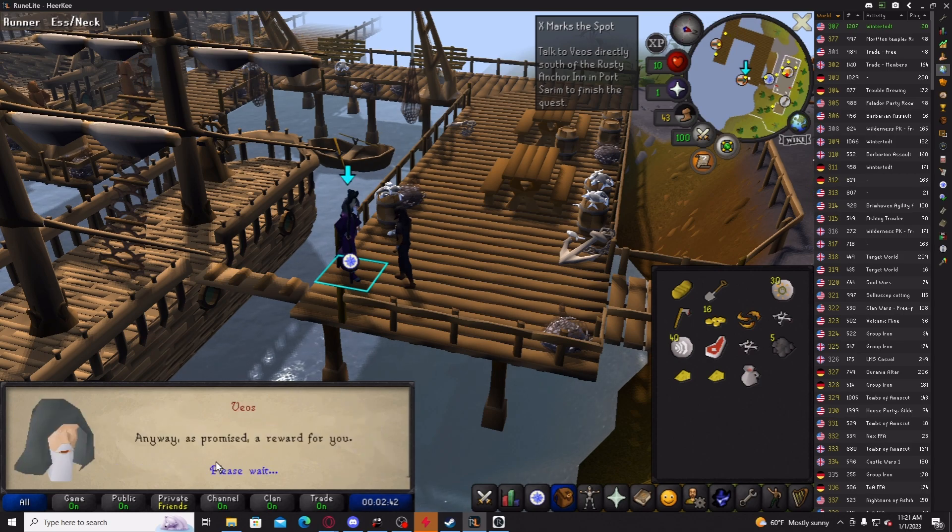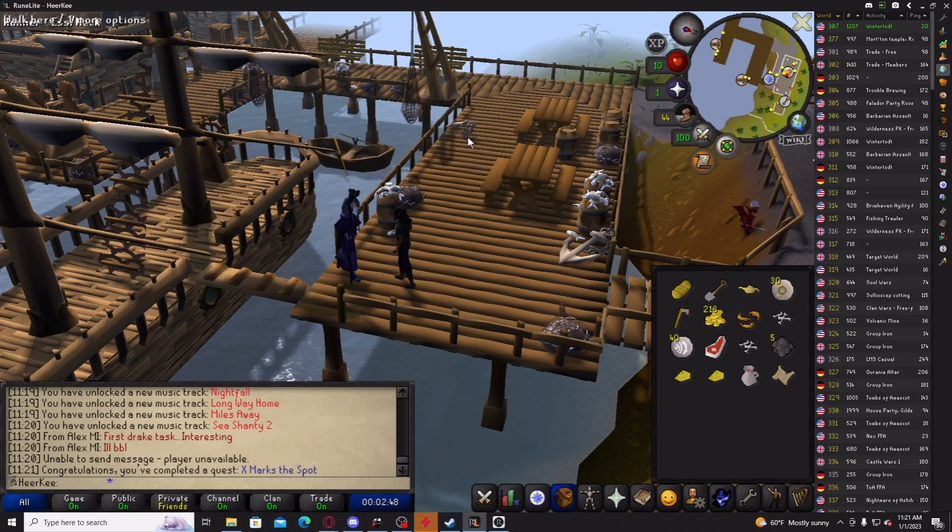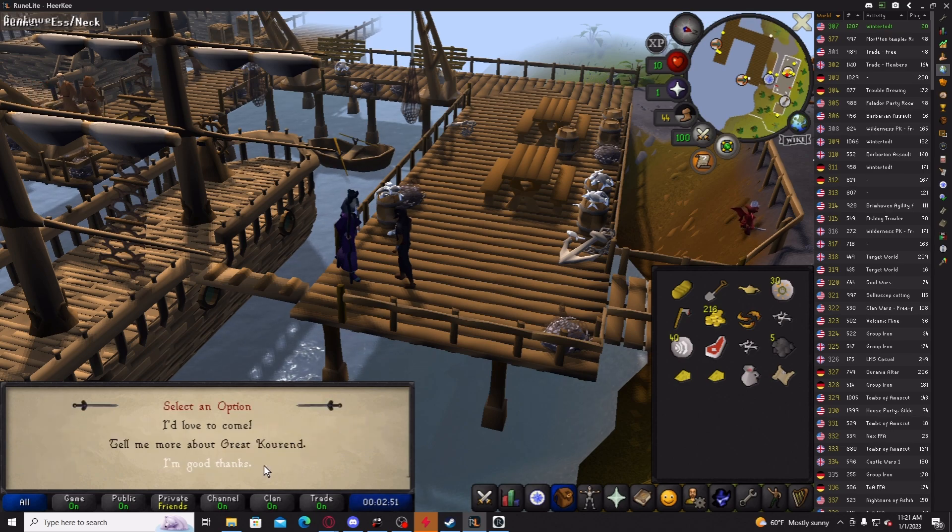As soon as I'm done talking to him, I should be done with X Marks the Spot. The guy says don't use the lamp yet. So I got one quest point, an antique lamp, 200 coins, and a beginner clue scroll. I doubt I'm gonna do the clue scroll though.